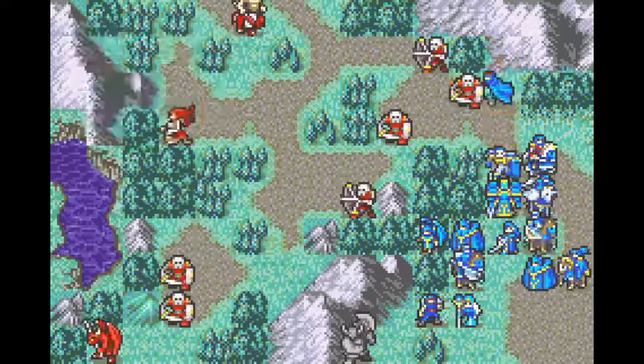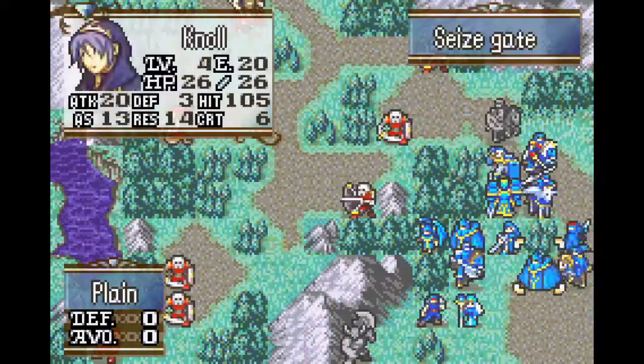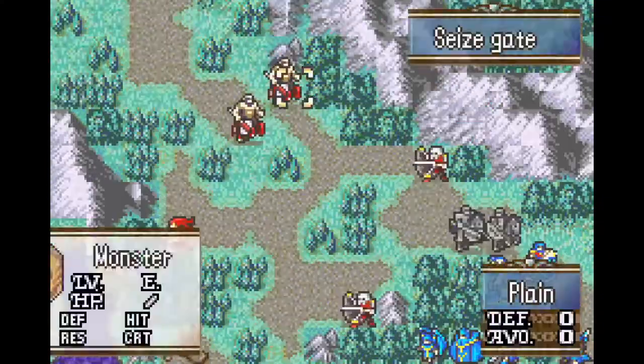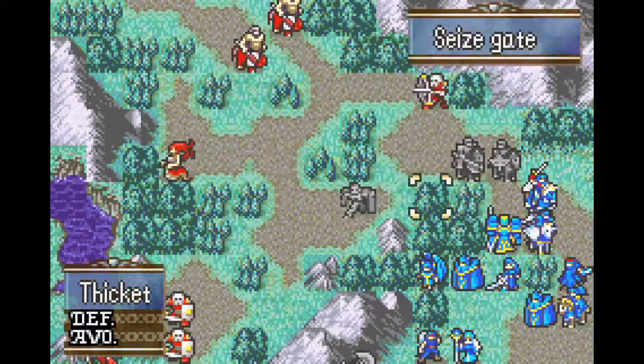I can easily kill the boss by flying in Myrrh, but I'm going to have to get Eirika there to seize the gate to actually end the chapter. My goal is to send my army to the southern part of the map. Once I've cleared out the enemies near the boss, I'll have Cyrene fly in Eirika to seize the gate.